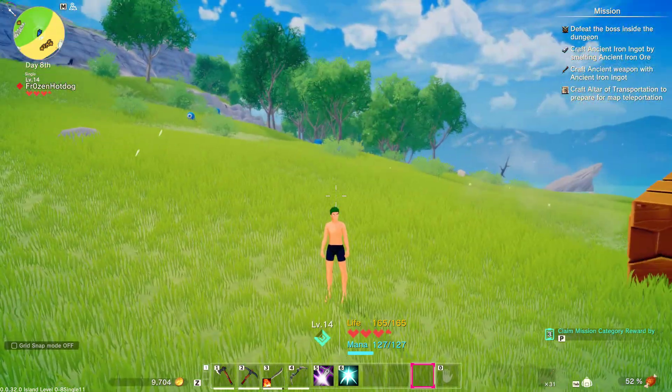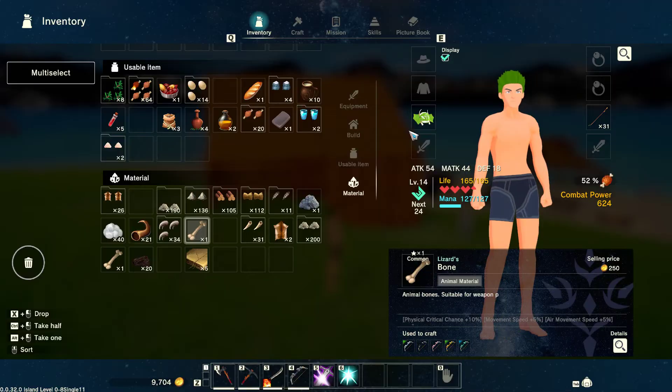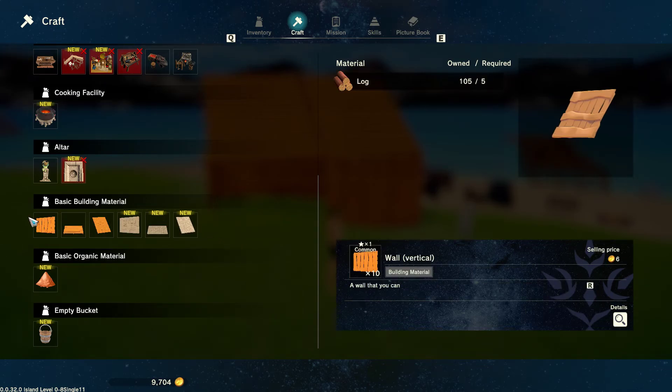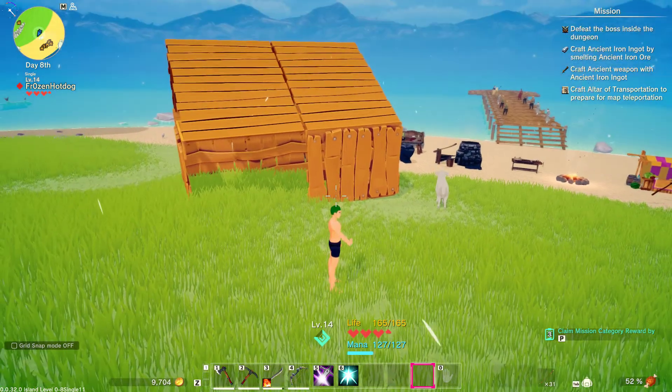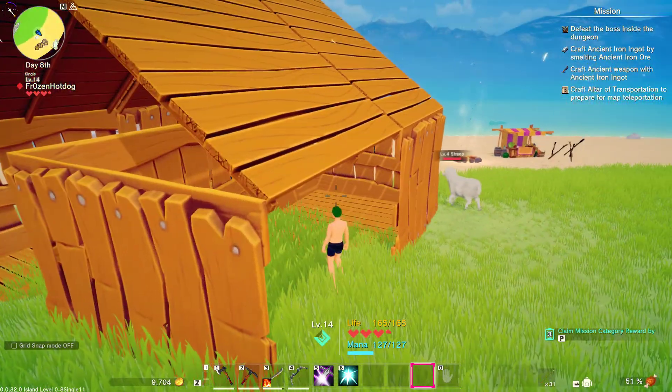A couple things here with Craftopia: building is not great, and I'll tell you why. When you go to crafting, even at the workbench, this is all that's available. There are no doors, there are no windows, and things don't click properly. So you can't even put a full wall on here because, well, no door.